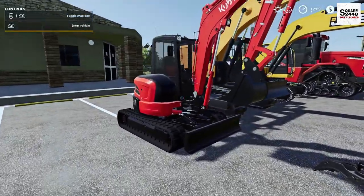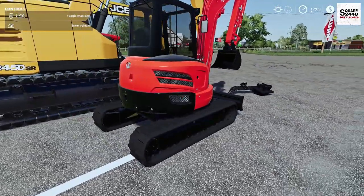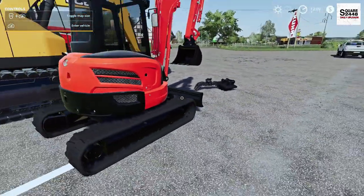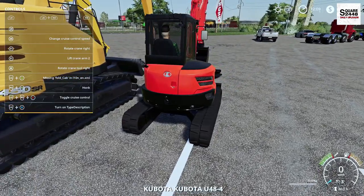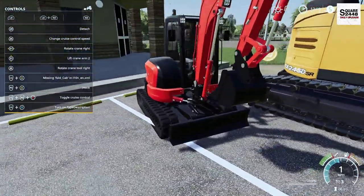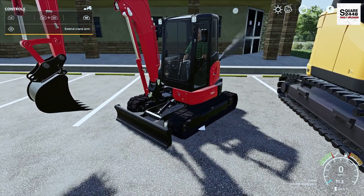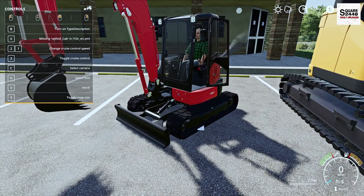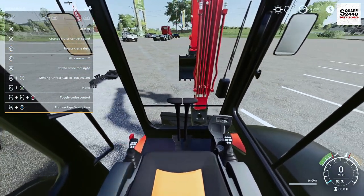Up next we're taking a look at three excavators. First up is a Kubota — a very small compact one. I really like the model and it comes with three attachments: a regular bucket, a grapple, and a sledgehammer attachment. On the inside the top speed is three miles per hour. There's a lot of detail all the way through. We have a working blade and you can also open and close the door. The joysticks and everything works on the inside — this thing seems to be working really well.